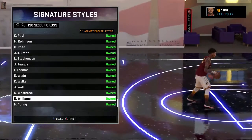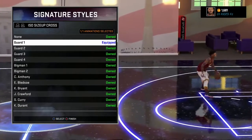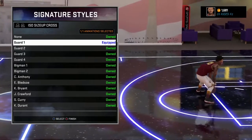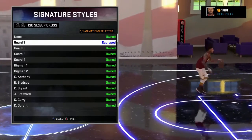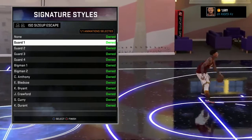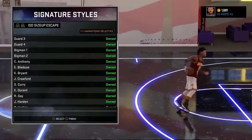For your ISO Size Up Cross, scroll up to Guard 1. I use Guard 1 for the simple fact that it's quick. Guard 1 is always going to be fast, and you can also cheese off Guard 1 with the left-right-left-right 2K15 cheese. So it's always going to be Guard 1 for me.